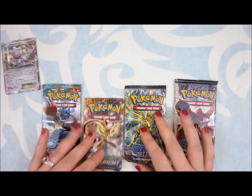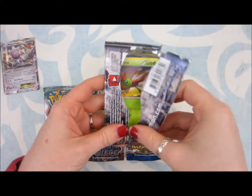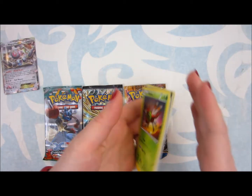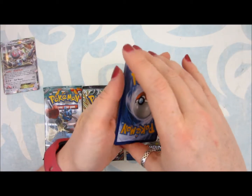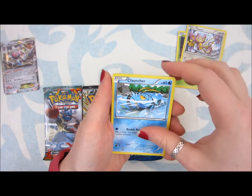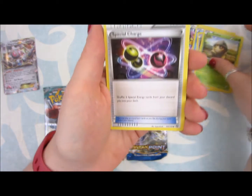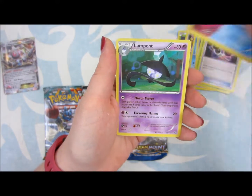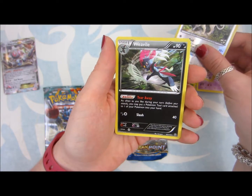We're going to do them in order. Steam Siege first. So that's a card — I probably already gave everything away. We got Yanma, Aipom, Klang, Conkeldurr, Fletchling, Seedot, Special Charge, the Meowth evolution, Lampent, Persian reverse holo, and a Weavile.